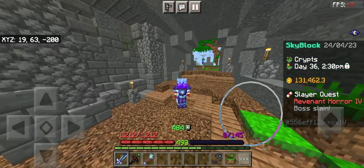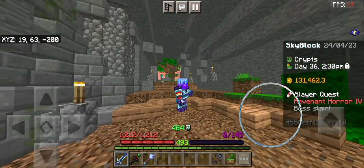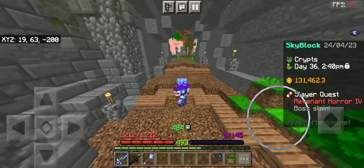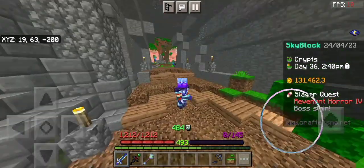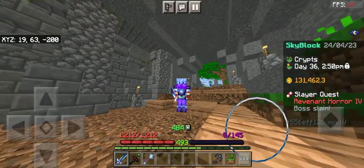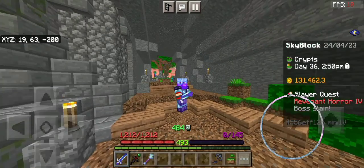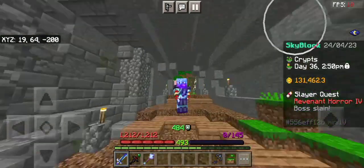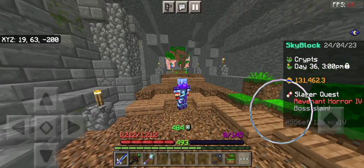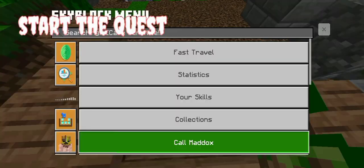Start a tier 3 or tier 4 zombie slayer quest. We are starting a quest because there is a lot of demand for ravenant flesh. I suggest starting a tier 3 zombie because you can get a stack of ravenant flesh for only 40k, and you can get more kills for your ravenant armor while you are killing the boss. Ok, let's start the quest.